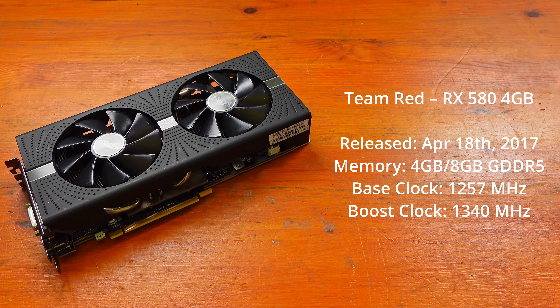For Fortnite, it's quite even — I'll call it a draw. So currently it's 2-1 to the 1650 Super. Moving to Watch Dogs Legion at 1080p low, the 1650 Super had an average of 82fps, a minimum of 18fps and a maximum of 121fps. The RX 580 scored an average of 68fps, a minimum of 37fps and a maximum of 95fps. At 1080p medium, the 1650 Super averaged 74fps, minimum 28fps, maximum 121fps. The RX 580 averaged 62fps, minimum 39fps, maximum 77fps. So this is 3-1 to the 1650 Super.